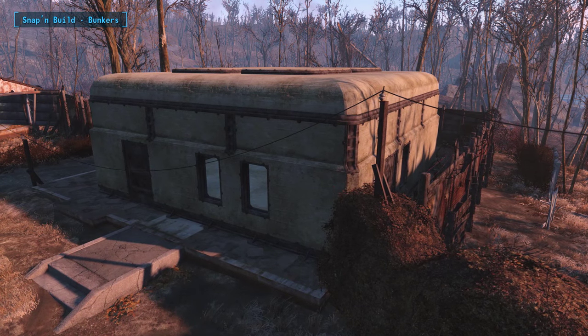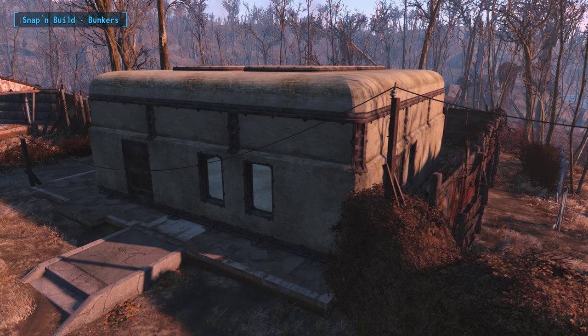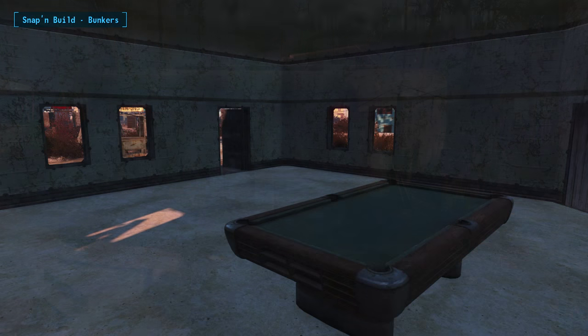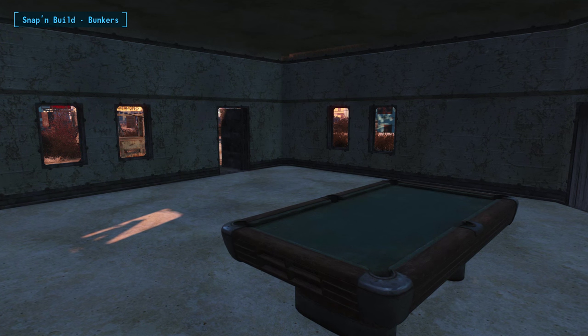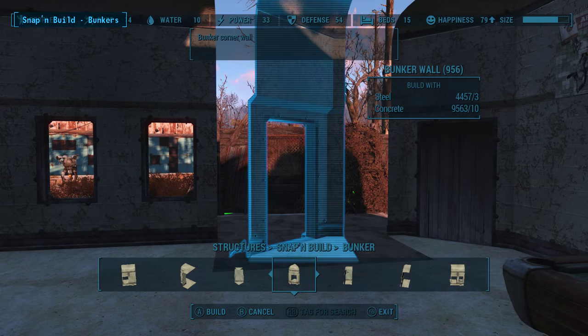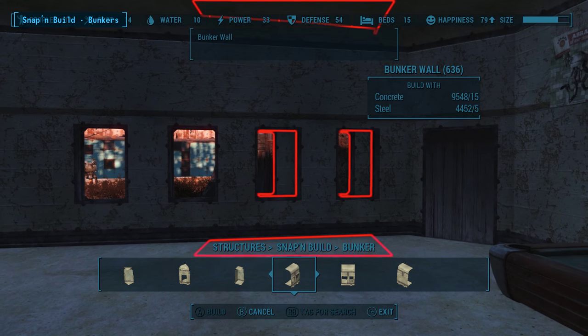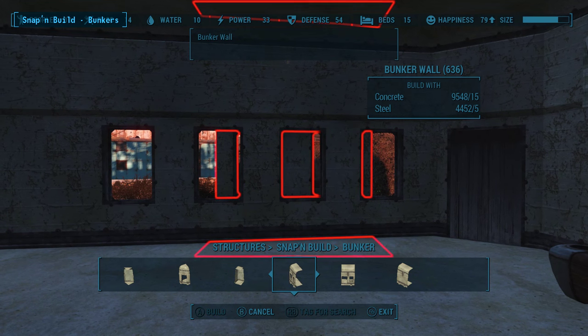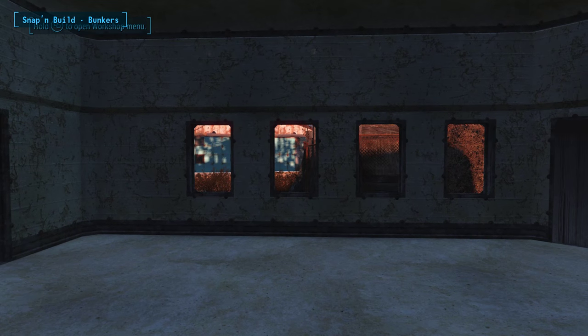Finishing off today's video we've got 2 mods from the Snap and Build series of mods. First let's take a look at the bunker. The Snap and Build mods plan to add a new section under your settlement crafting menu that includes all of the pieces that you'll ever need to create a specific type of building. So in this example, everything you need to make your very own concrete bunker has been added. The best part is that you can create your own bunker in any shape or size that you want, and every single piece added by the mod snaps together perfectly, leaving no gaps or inconsistencies.